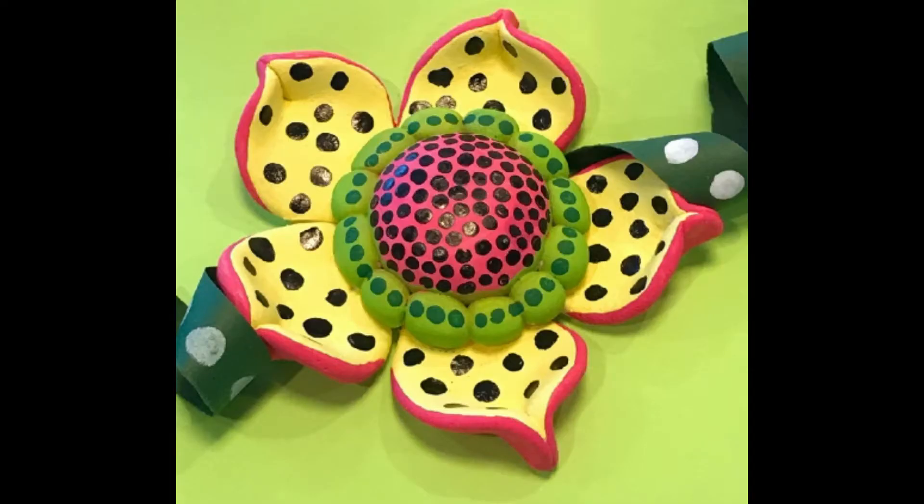Today, in honor of Kusama's breathtaking flowers, we are going to make our own flower sculptures on a smaller scale out of model magic. This is also going to be a two-day project because we need time for the model magic to dry. We'll sculpt the flowers today, paint our paper mache pumpkins tomorrow, and then on Friday we'll paint these polka dot flower sculptures.